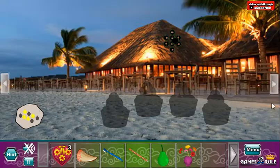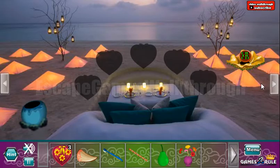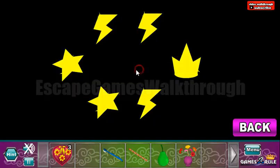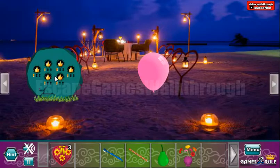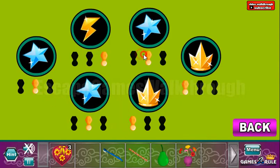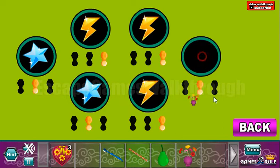We've got the ways with the flowers. Now let's go here and use this fang on this flower. And we have a pattern with the stars, lightnings and the crowns. So we need to set the same here. Here we have star and star, lightning, lightning and lightning. And here's the crown.